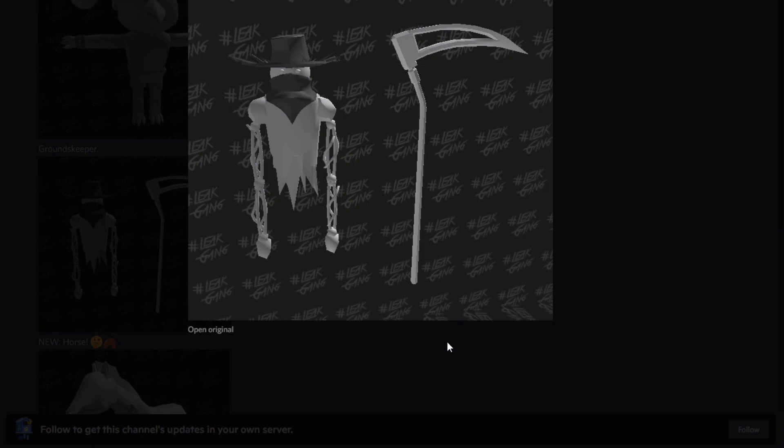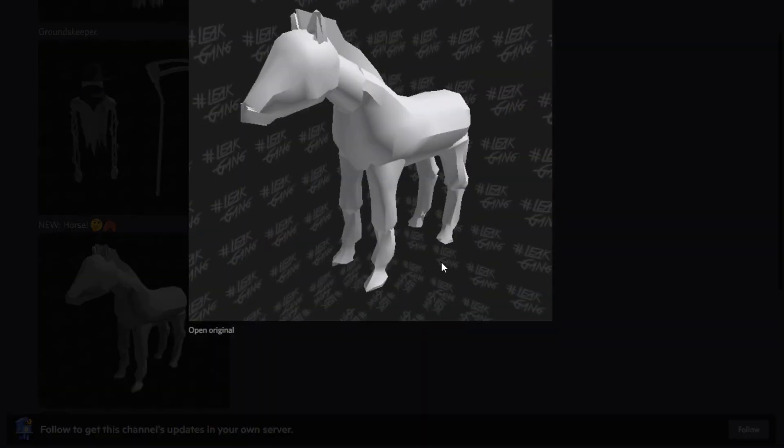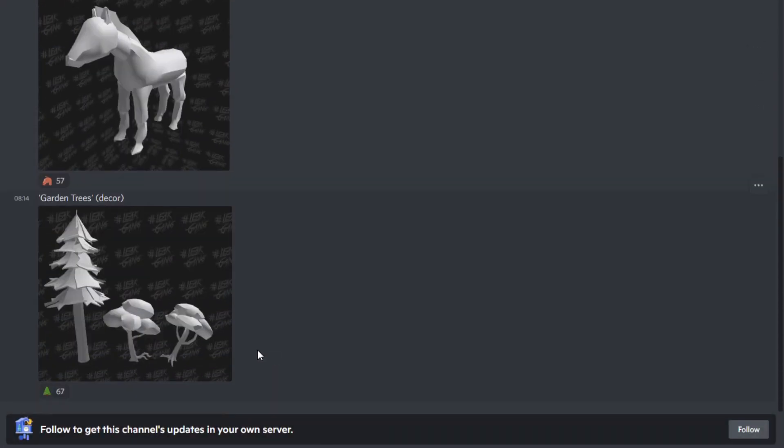Next up we have just a horse. Not too sure where a horse is going to fit in — maybe it's going to be a monster, maybe it's going to be some sort of new feature. Really bizarre, really random. Maybe it'll be something similar to Rush, just kind of going up and down the corridors where you have to listen out for it. There's obviously going to be a Floor 2 update sometime soon, with no release date right now, but maybe this will be the new form of Rush on the Floor 2 update, which would be pretty cool.